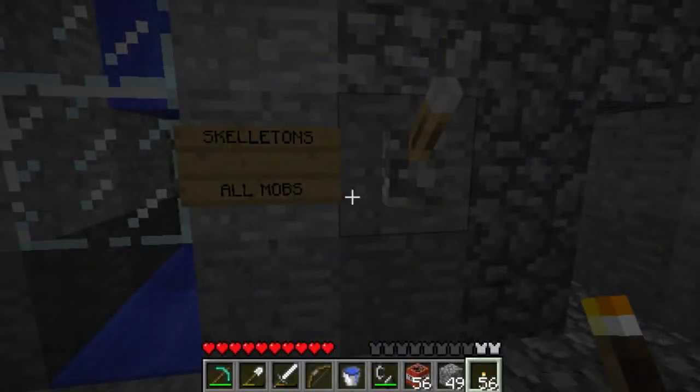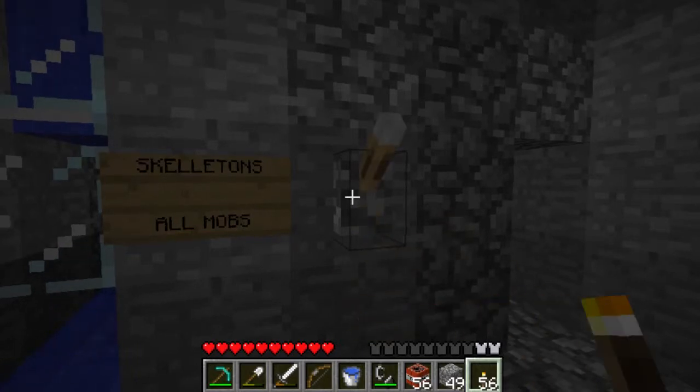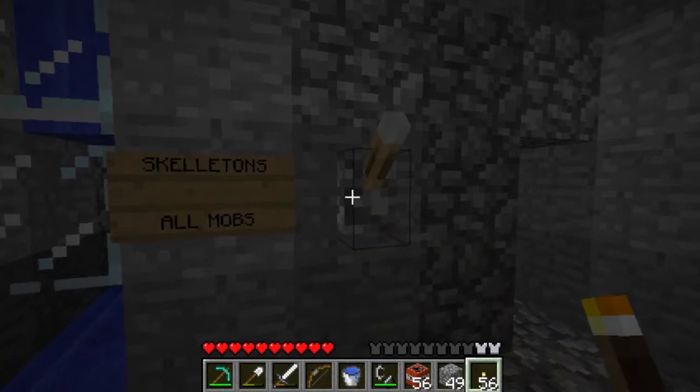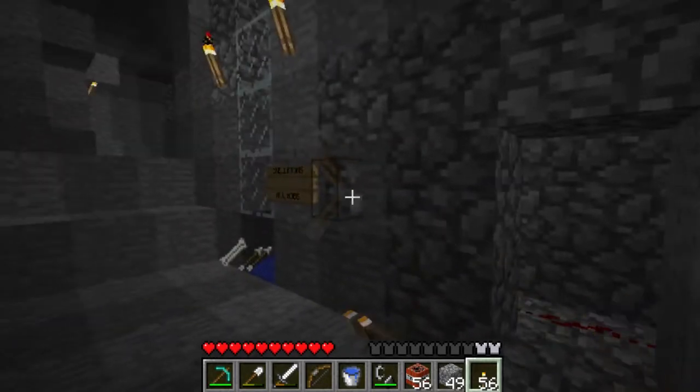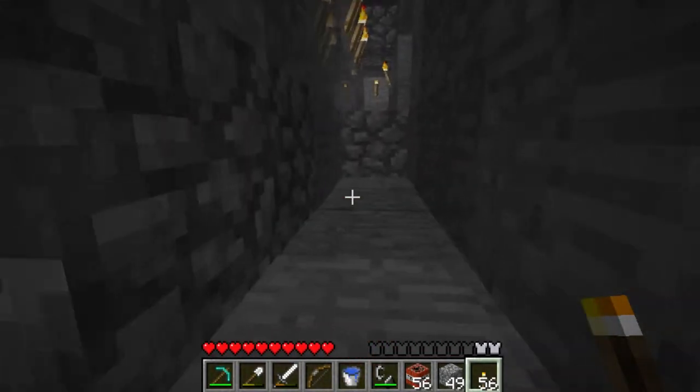I started at the end and wired a switch up right here. I figure in one position it will stop all the mobs from coming into the area. In the other position, of course, it will allow them. And they will all drown or burn in the lava around the redstone wire back here, around the outside of the skeleton spawner area.